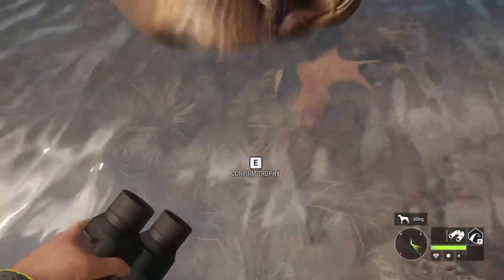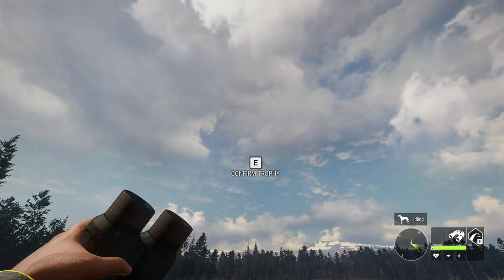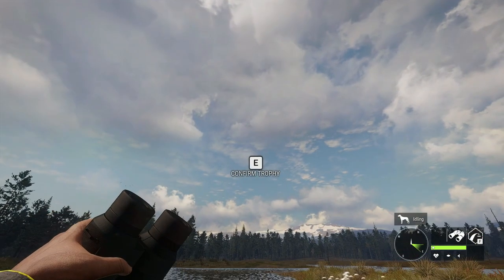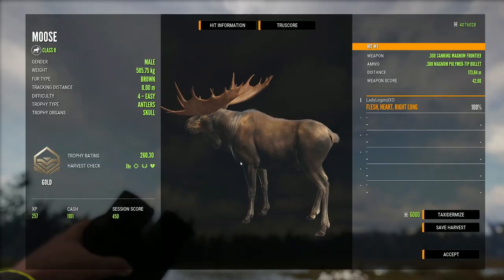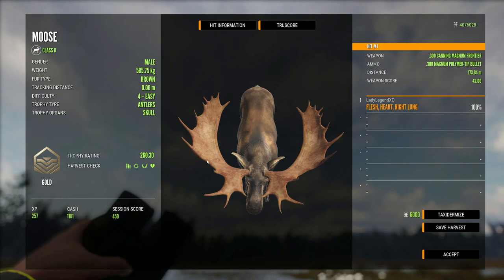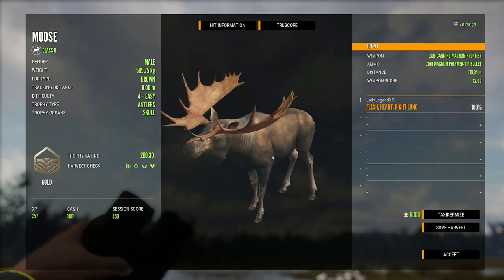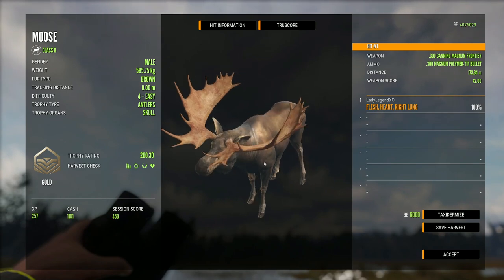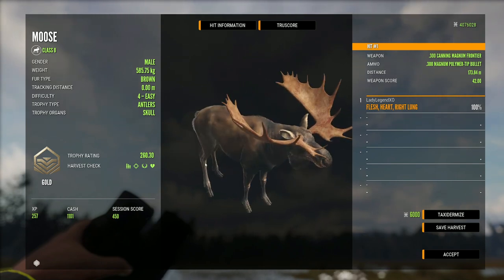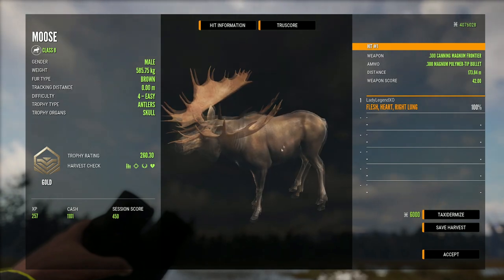This is very interesting - it's very hard to see his rack. Let's see what he is going to score. 260 is a big one - he is gorgeous. I didn't think he would make it but he is absolutely beautiful. I've only ever shot one level four diamond moose ever and that was in Yukon a couple years ago, but I do find diamond moose are a really nice prize.